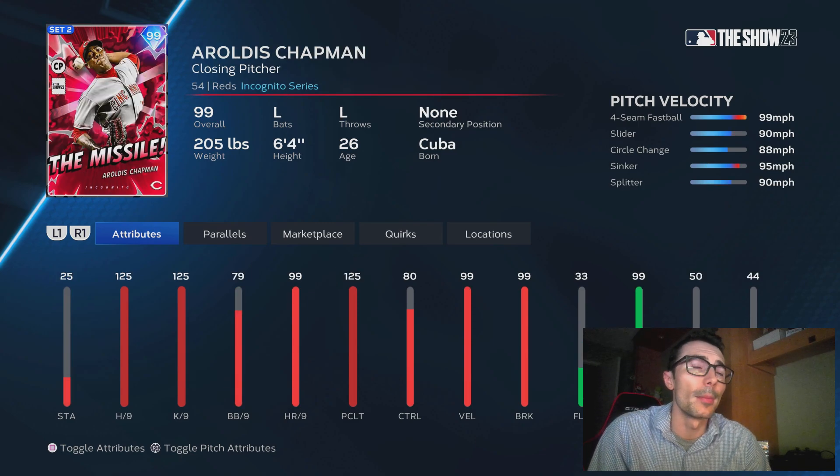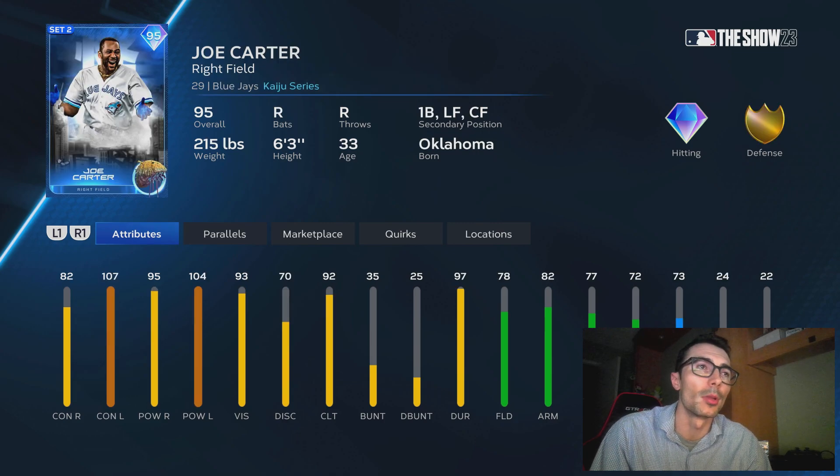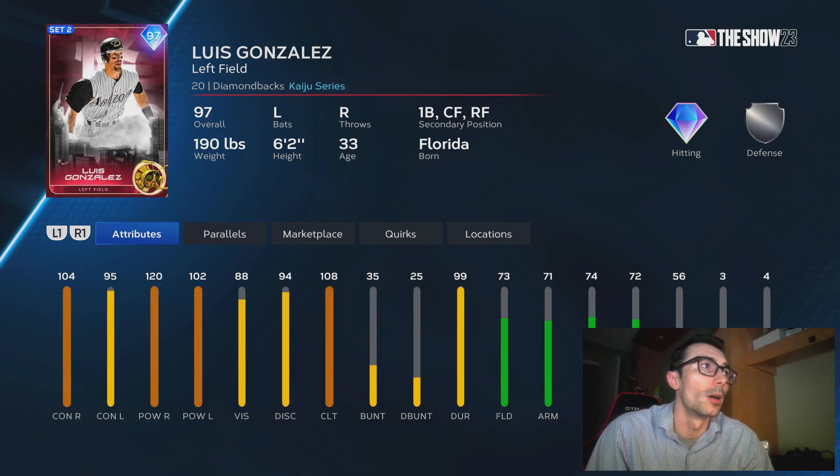We also have a diamond duo pack — the Cuban Missile, Aroldis Chapman. Pretty solid all-around card. Then we have Ji-Man Choi. I thought he could be a switch hitter because he had a Tops Now card a couple years ago that was a switch hitter, but this one will just be left-handed. Really solid platoon option as well.